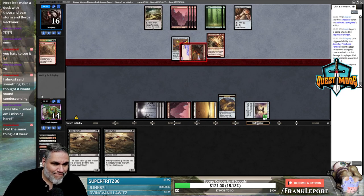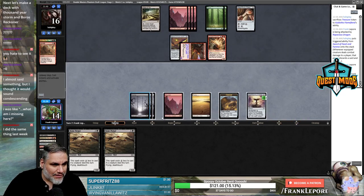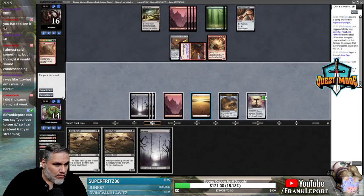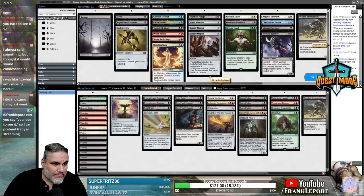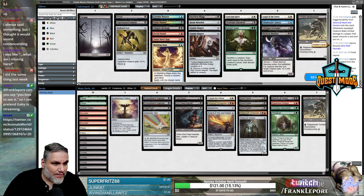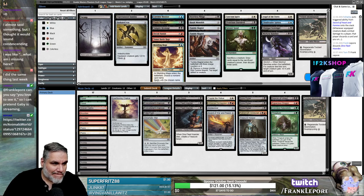That's absolutely going to cost us the game — unless we can Topple or use Conclave Naturalists here. Cool, fucking sword. That was fun — that was a good time for everybody.